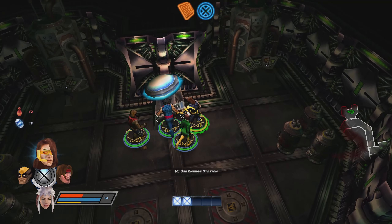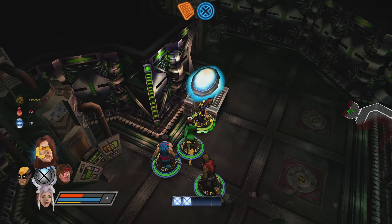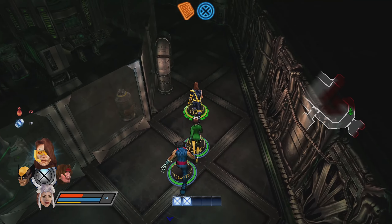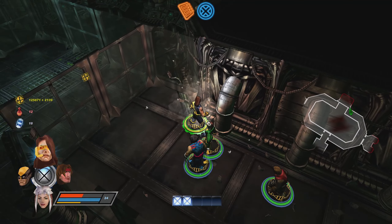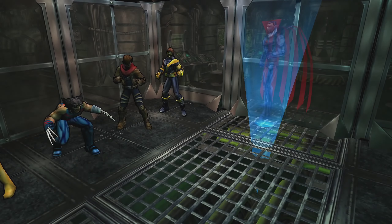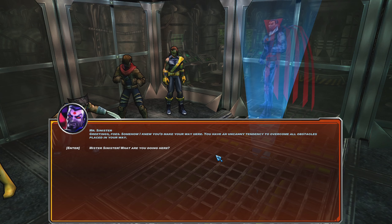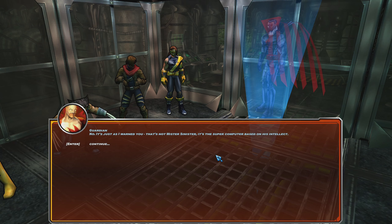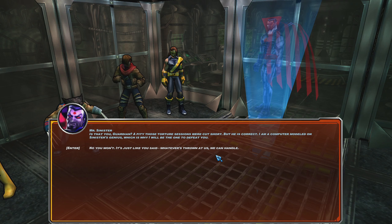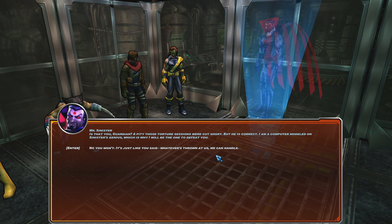This is definitely where you fight the clones. There's a door right here — not going through there just yet. Let's make sure we get enough health packs. Energy — let's give it to Cyclops. Cyclops does more since he has Tactics, and that costs a lot. 12 health packs is what we got.